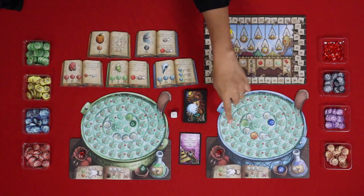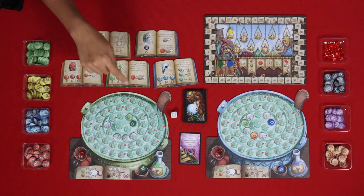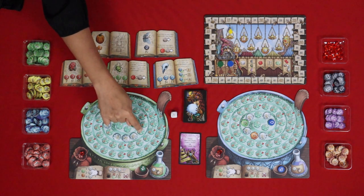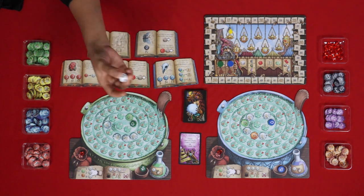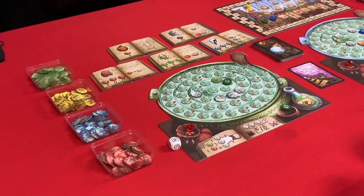After drawing ingredients, we go to evaluation. The person who finished furthest along the track gets to roll the bonus die — ties are friendly, so if we'd both had the same amount we could both roll it. I get two victory points from the roll.